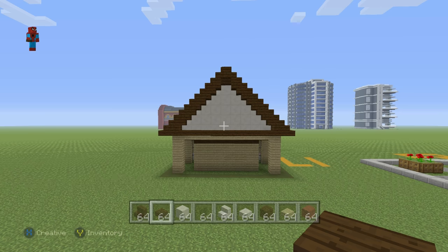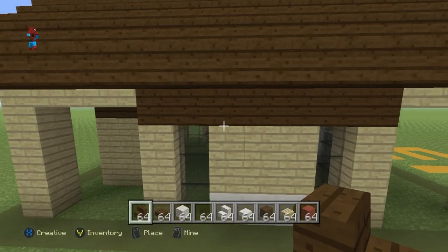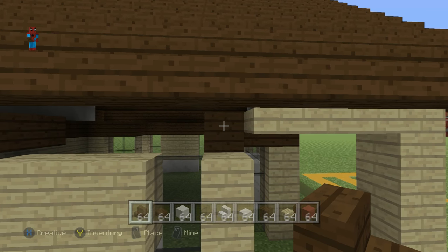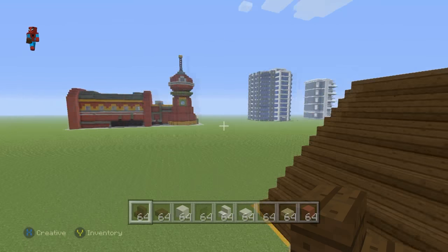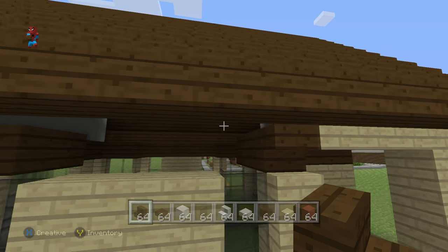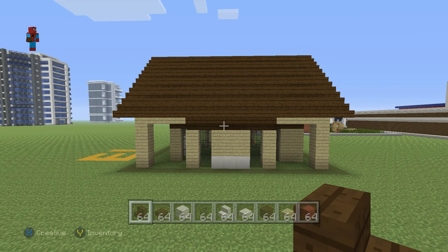That is pretty much the entire pharmacy build complete. If you want to make it just a little bit more interesting, on the left-hand and right-hand sides of the pharmacy where we have our layers of dark oak wood slabs or planks, you may find you want to use some upside-down dark oak wood stairs instead to shape the pharmacy a bit more interestingly.